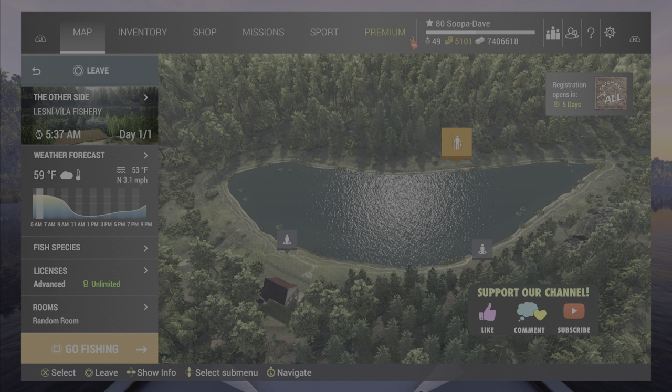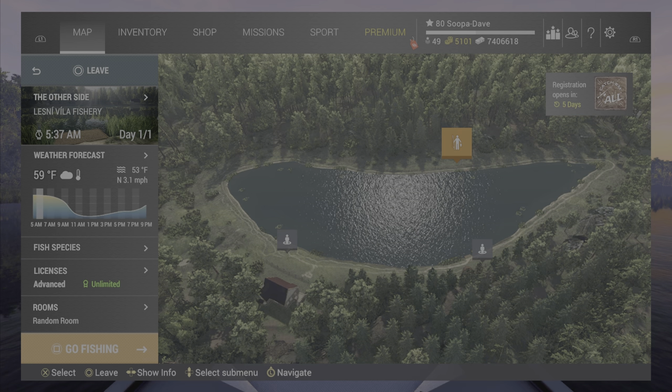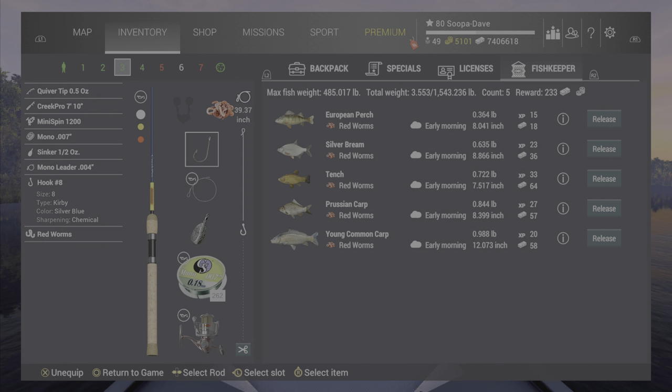Welcome back folks to Fishing Planet, here at Lesney Villa for the common silver bream. For your setup, any bottom rod or feeder rod will do with a number eight hook and red worms. If you are a higher level, blood worms or maggots of any sort will work really well for these fish.